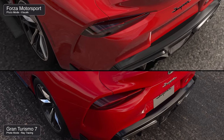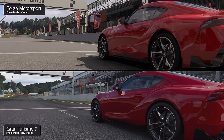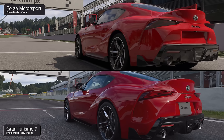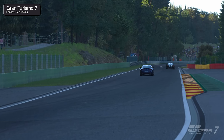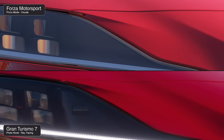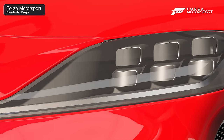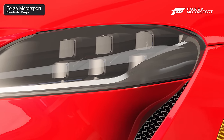Switching to photo mode, ray-traced reflections are enabled in GT7, dropping to 30fps. Forza's photo mode also runs at 30fps. One of the first things checked was the headlight assembly — an area where Gran Turismo has always excelled. The intricacies of the plastic housing and various materials appear far more realistic than in Forza. Even switching to Forza's garage mode, which displays cars at the highest possible detail level, it still falls short.